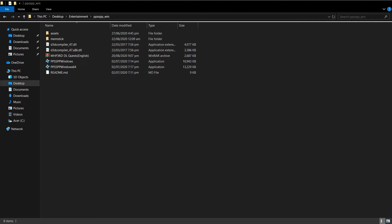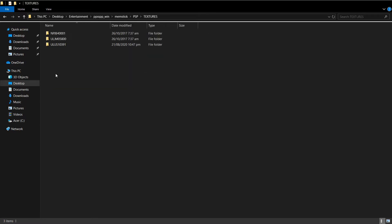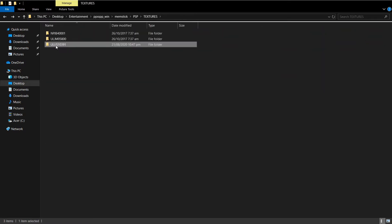Assuming that you've already downloaded your game and the HD texture pack, head straight to your PPSSPP folder and then go to memstick, PSP, then textures. If there is no textures folder, just make one. Then paste your RAR file here and extract it here. Then take out this specific folder and paste it right over the root here in the textures folder.